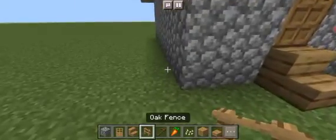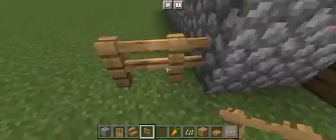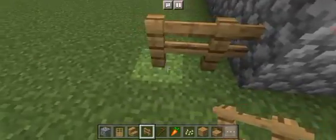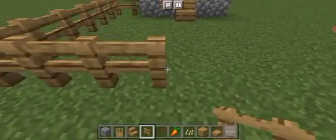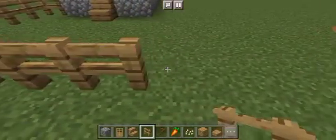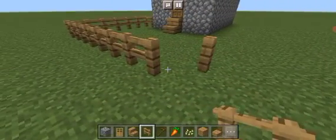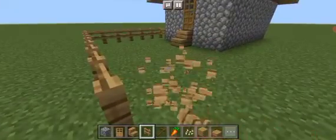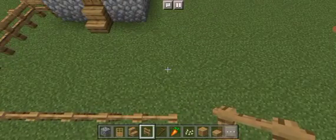In front of this house there is going to be a farm. We're going to add two rows of oak fence coming out from this cobblestone and extend outwards. Then extend this oak fence all the way. The size of the farm can be any size, but it shouldn't be too large — medium is ideal.